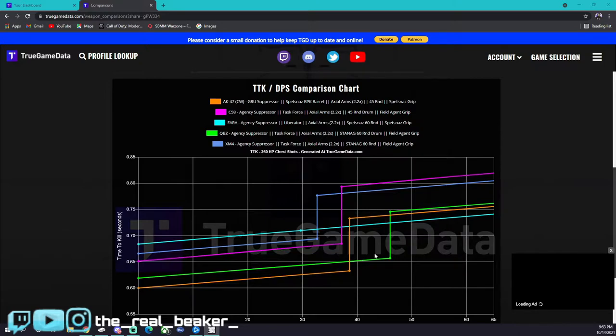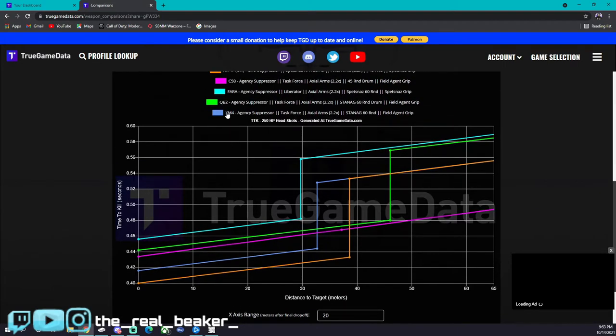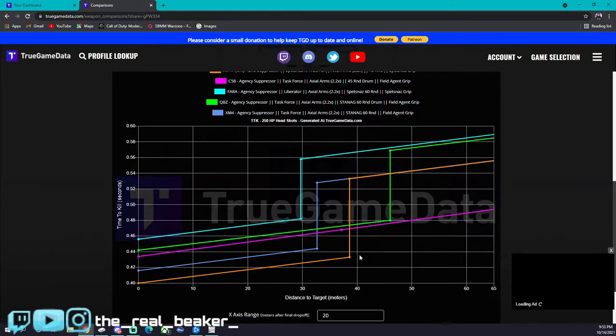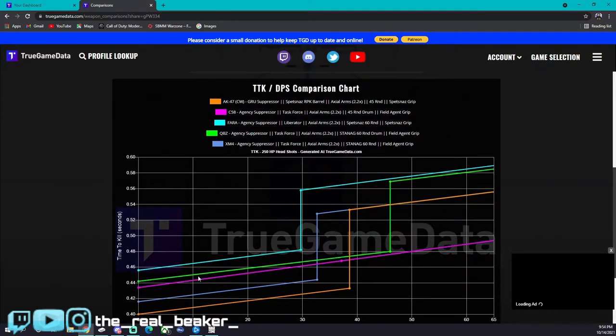After crunching the numbers, I think more and more people are going to use the QBZ. Then we have the C58 right after that, and then the XM4 and the Pharah as well. Switching over to headshots — this is where the XM4 is going to jump a lot of positions. The AK-47 is still going to be one of the better ones, and the C58 doesn't have any damage drop-off as long as you're hitting headshots. QBZ is not as good as the XM4 or Cold War AK in headshots, but it still has really good range with a decent drop-off.